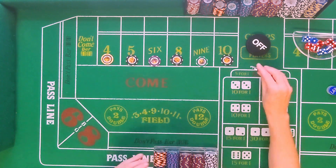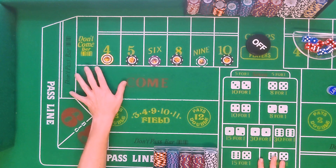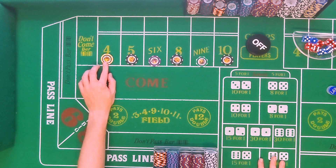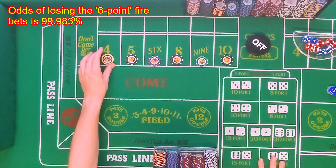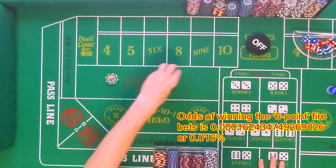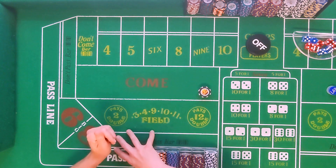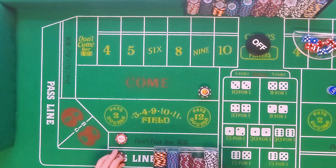This bet is very rare. The casinos have to post the odds on every game of chance they offer, and the odds of losing the fire bet is 99.9% — that's just a fact. So what Charlie did is have an interesting thought: if it's 99.9% to lose, how can we turn that around? He figures, alright, we start playing on the table with an offsetting don't pass and pass line bet.